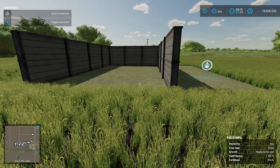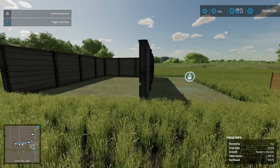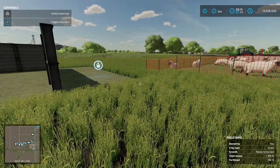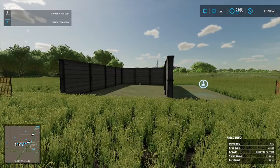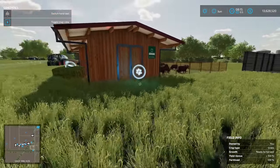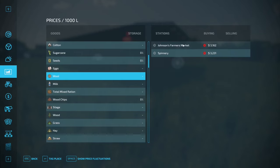Unlike any other animals, sheep do not produce any manure — no liquid manure and no solid manure. I placed a bunker silo here as an experiment; normally you'd put these near your animals and manure would automatically go in, but sheep don't produce any manure. So the only things we really get from sheep are wool, and we can also sell the sheep themselves.